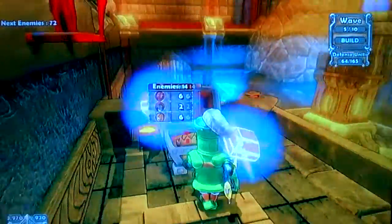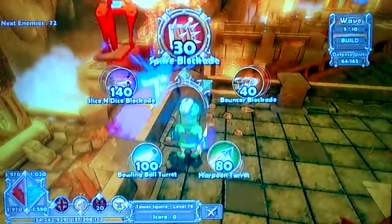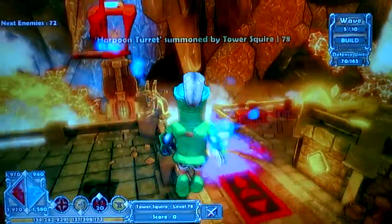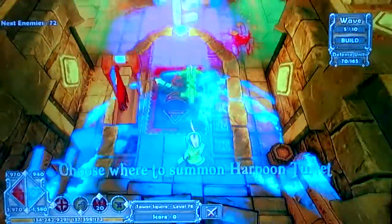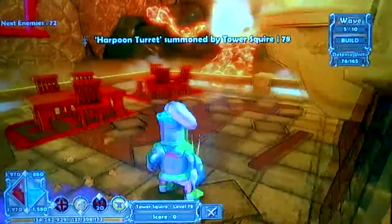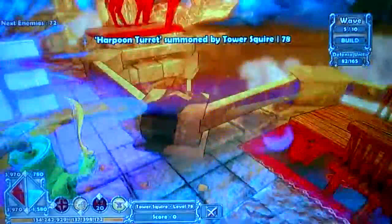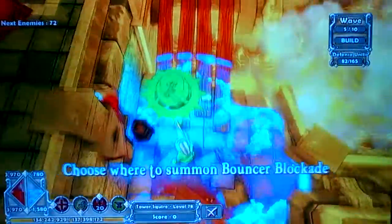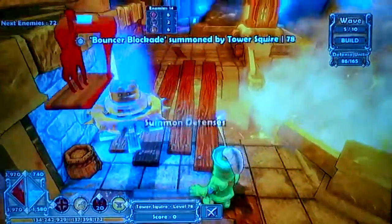I forget my build. You want to lay a Harpoon facing that way. You want to lay a Harpoon facing a Crystal, just in case Wyverns come from either way. And you want to lay a Harpoon over here. Then you want to come back here - at least two Bouncers.